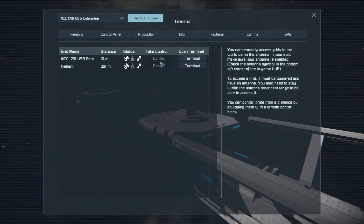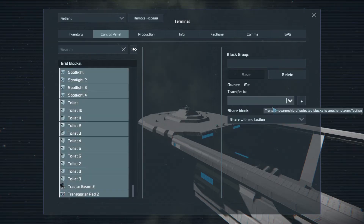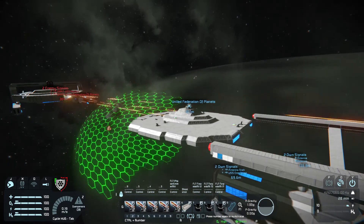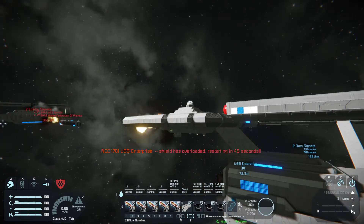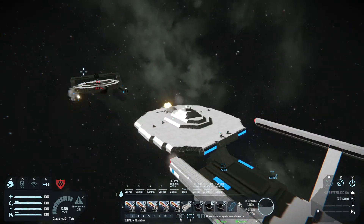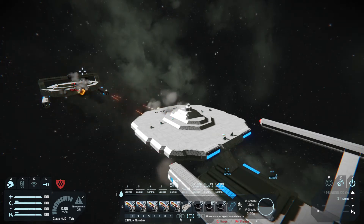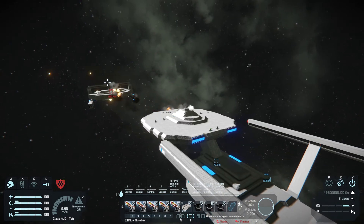I'm going to remote access the other ship and select all the blocks. A feature I really wish they would add is that if you change factions of a ship it should allow them to attack as though they were one of theirs — I wonder if they're even working on that. You can see the shield indicator taken out of the GPS, and it's dropped — it's not a new one.